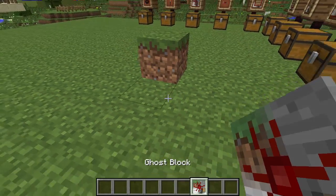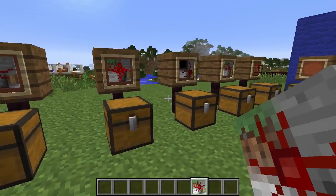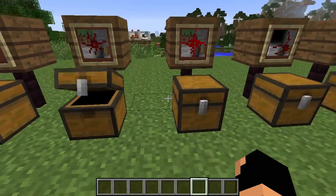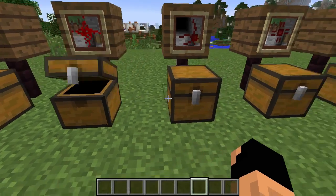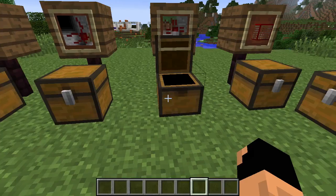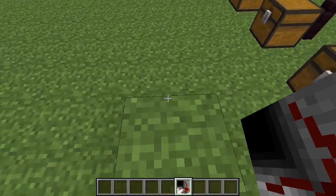Ghost blocks look like solid blocks but you can walk right through them, so you could have a wall of them hiding something in a hill. The crafting recipe is an empty crafter with nothing in the middle. There are variants: redstone in the middle, stairs in the middle, and a daylight sensor in the middle. The stair variant acts like normal stairs but looks like whatever block it's placed on.